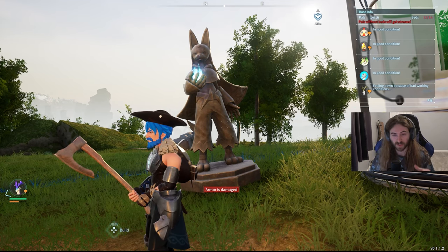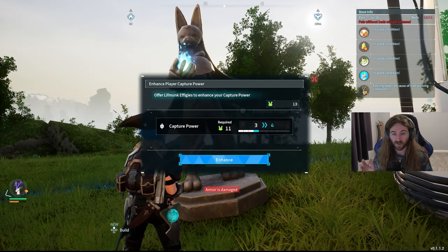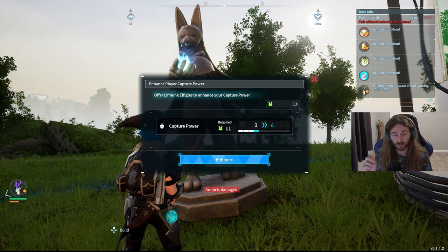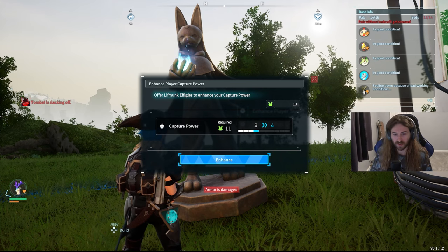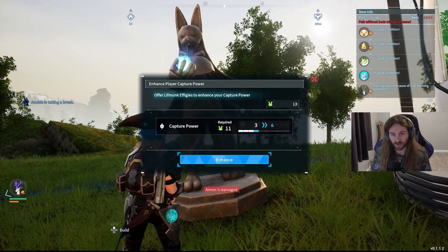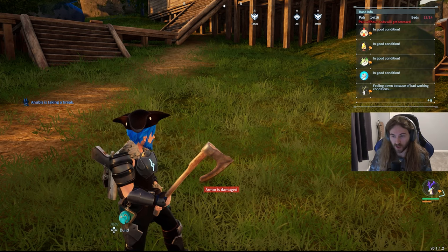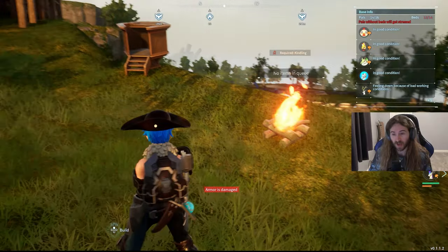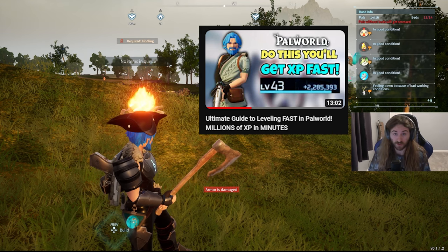There's this thing called the Statue of Power — it looks like a big tall Lucario/Anubis-looking thing. This can increase your capture power. You know those little Lifmunk effigies you see all around the map? You can use those on the Statue of Power and it will increase your capture power, making it easier to capture pals. You can also offer pal souls to it to enhance your pal stats. If you don't hate glitches, I have a video that demonstrates how to get 2 million XP really fast.